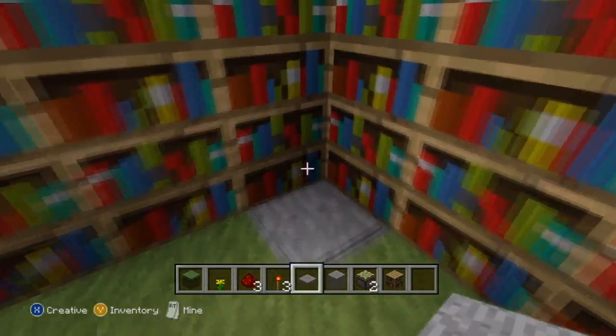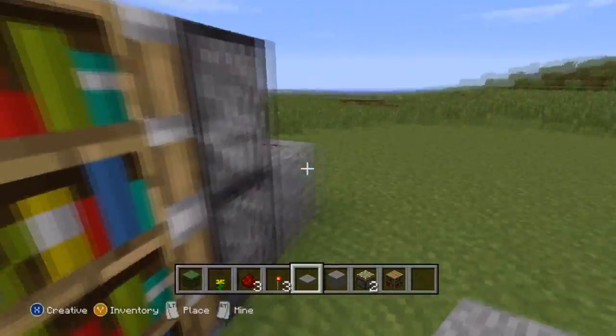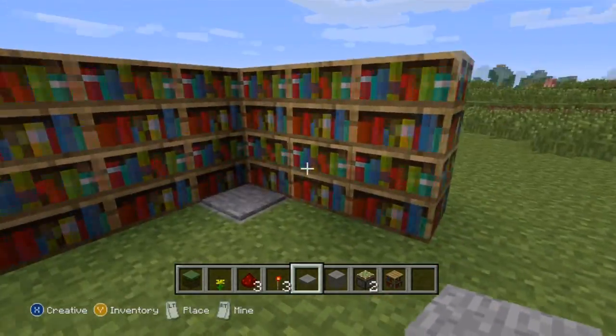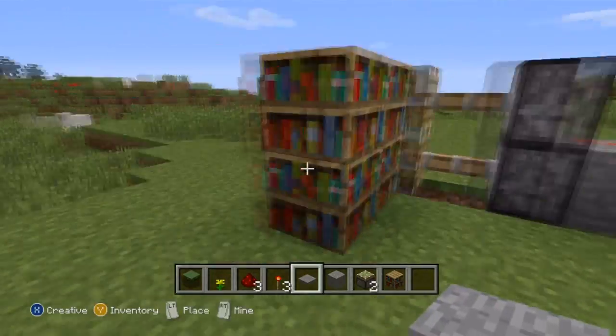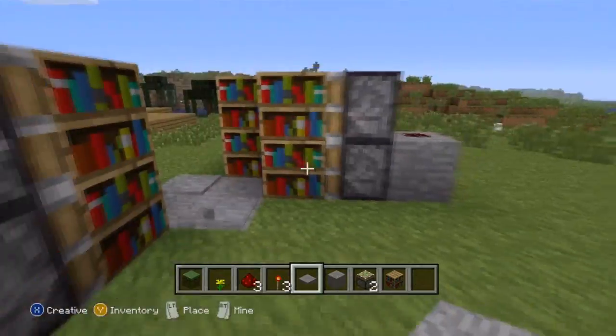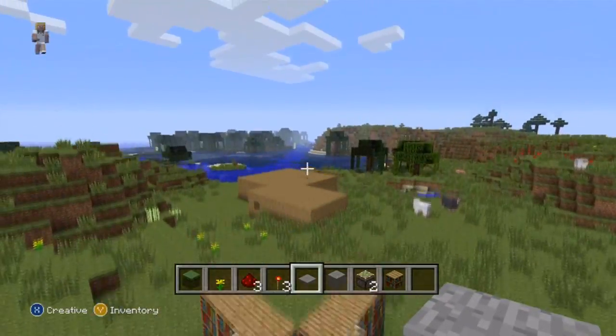And then you can add in your pressure plate there and bam, you're pretty much done. Like I said, you're probably going to want to hide this a little bit better than I did. From this side it looks good, but you walk up to the side and it's like, there's something hidden back there. So I would recommend hiding this a little bit better than I did, kind of like I did over there in that house.